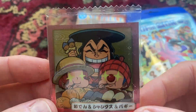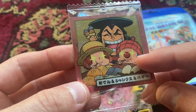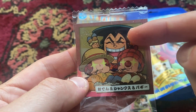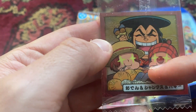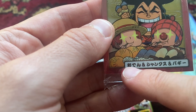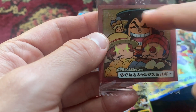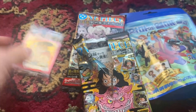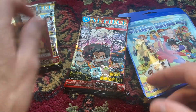Oh my god, cute! It's Shanks and Buggy the Clown — they're all eating food there. Who's that guy? His name's Orden, and they're eating Orden. It says there: Orden, Shanks, and Buggy. Very cute sticker. And the biscuit is a chocolate wafer biscuit.